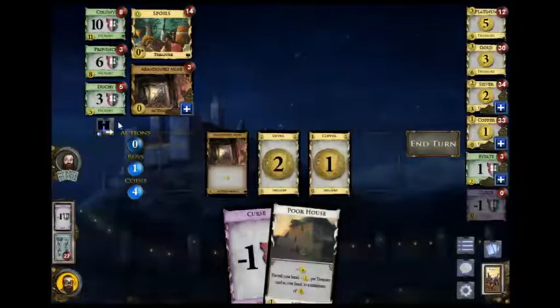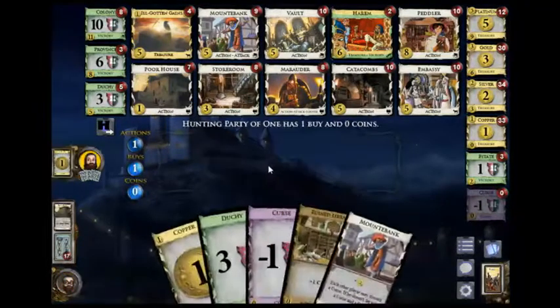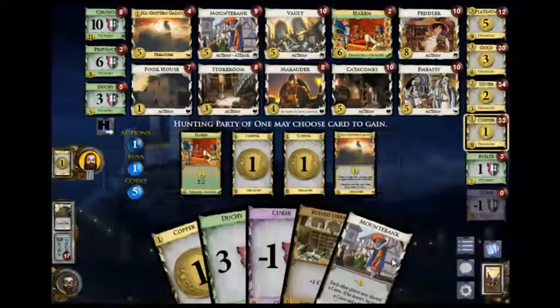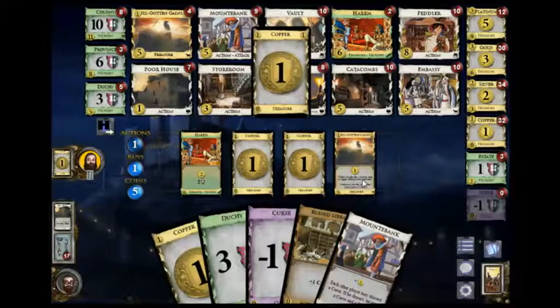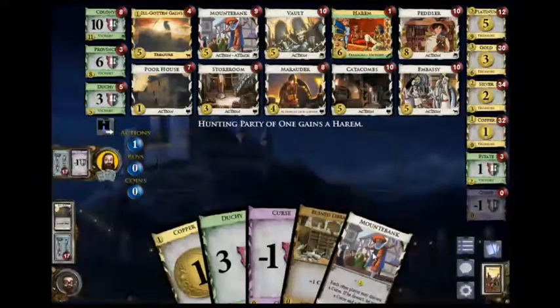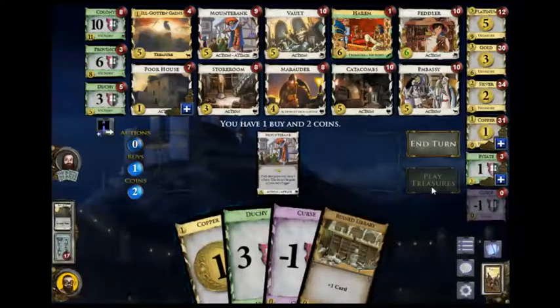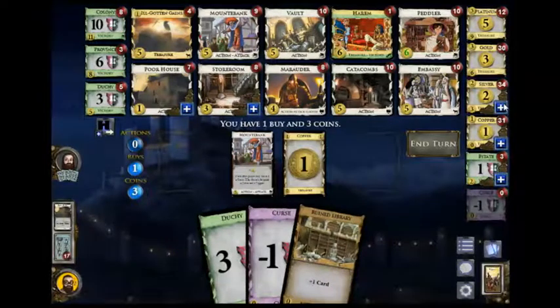I think I need an estate or a storeroom. These are still not going to run out any time soon. Let's go for the storeroom, I guess — it's a really tough call. And again, more IGGs. They really appear to be outplaying the mountain banks here. He goes for harem — an interesting call. And I'm going to go for another silver here.